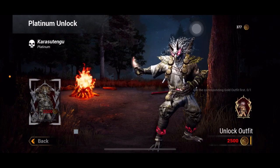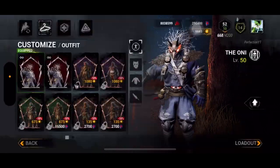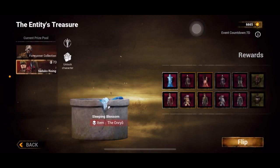On the original NetEase version there was another way: there used to be two or three more draws below the standard ones where you could draw for platinum cosmetics directly. However, drawing for platinum cosmetics on the NetEase version was paid — similar to how the Sadako draw is paid.